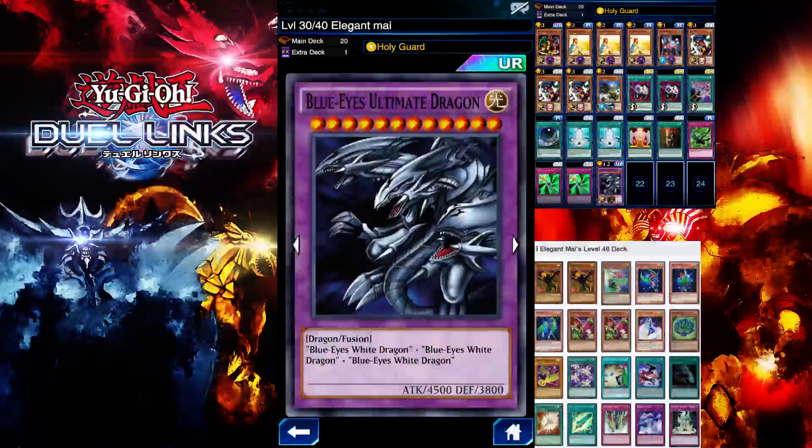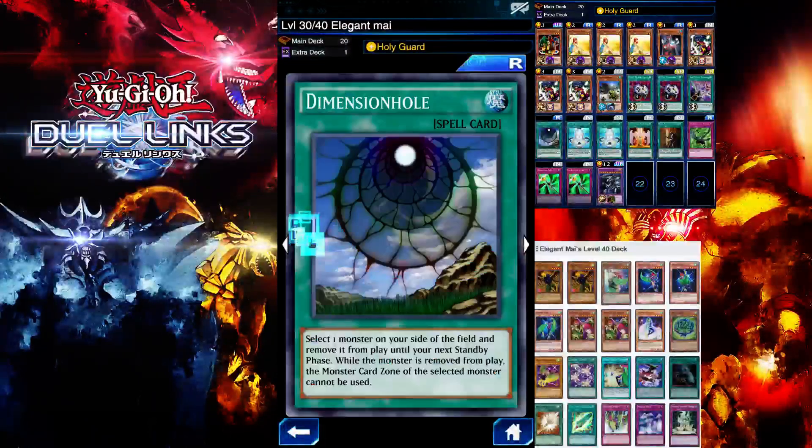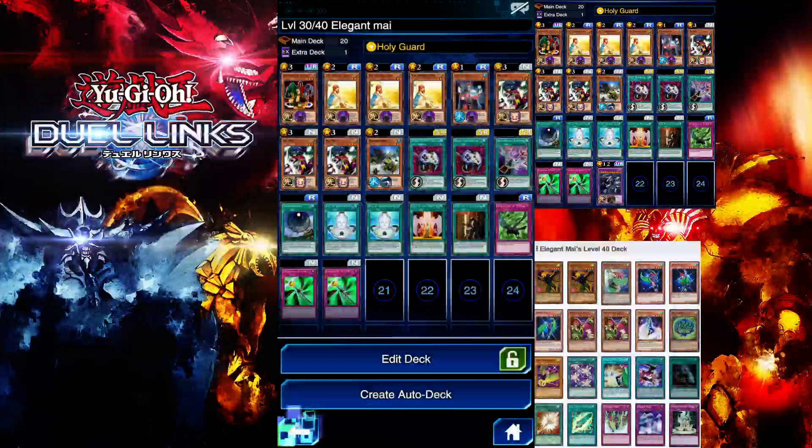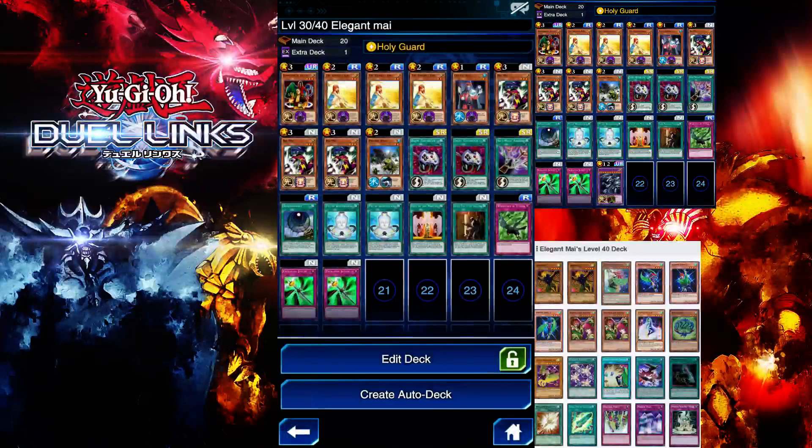The fusion monster I'm using is Blue-Eyes Ultimate Dragon. If you don't have it, you can use Master Boss. Basically, on the second-to-last turn you use Dimension Hole to banish a monster, flip summon Summoning Illusion, tribute your Unhappy Girl, summon Blue-Eyes Ultimate Dragon, use Secret Passage on your Piranha Army, and use Gift of Martyr on Blue-Eyes Ultimate Dragon, then on your Piranha Army.